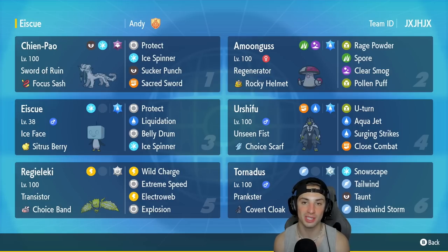Urshifu is in our fourth slot — arguably the strongest Pokemon in Regulation D — with unseen fists and choice scarf, U-turn, aqua jet, surging strikes, and close combat, probably the best moveset for a choice scarf Urshifu. In our fifth slot we have choice band Regieleki: all physical attacking besides Electroweb for speed control, with E-speed, wild charge, and explosion. You can pair it with Shenpao — Shenpao terrastallizes ghost, you explode and get crazy damage.